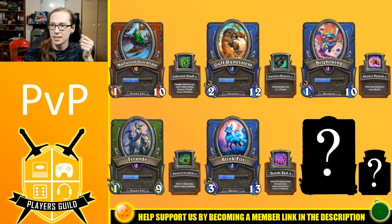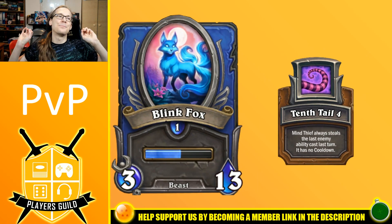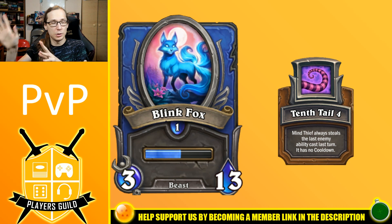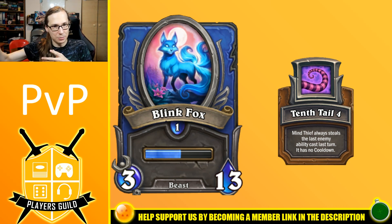Next one is Blink Fox. Blink Fox is a meme — very, very meme character — but I like it. In PvP I'm going to be using Blink Fox with Tenth Tale. Blink Fox has a very good arcane combo attack as his base attack, which can be used to combo with Tyrande. It has a Mana Blink ability, which I think might be really, really good if we use it a turn after we used Lune's Grace, so that we can do Lune's Grace a bit earlier.